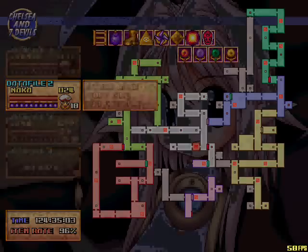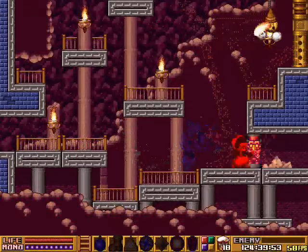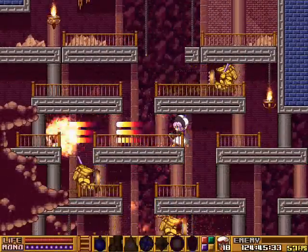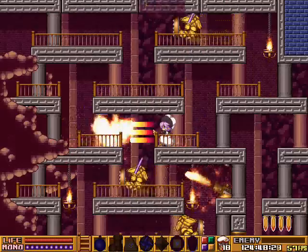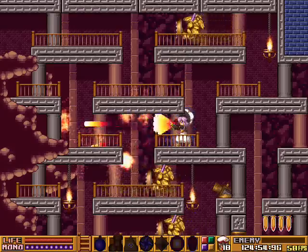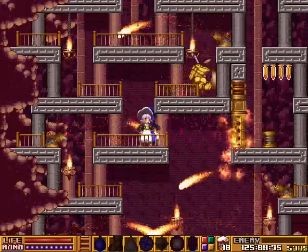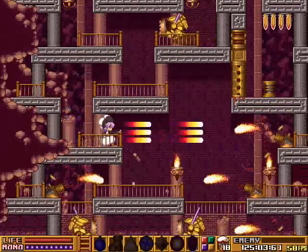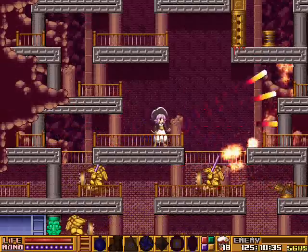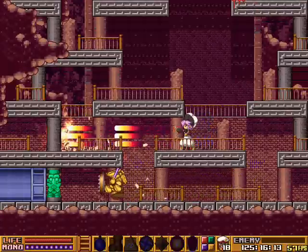Welcome back to Let's Play Chelsea and the Seven Devils. We are heading into the final area where I will get shot in the head by fire. Glorious fire. We are not yet at 100%, we are at 96%. There are two more items in the game to get. There are 20 lives in the entire game, and we have 18. I haven't used any lives yet because I've been saving them up for this boss, plus I've just been lucky and not actually died yet.